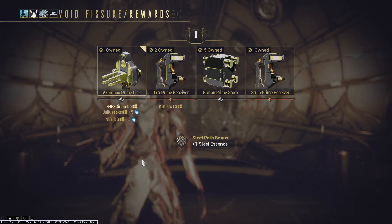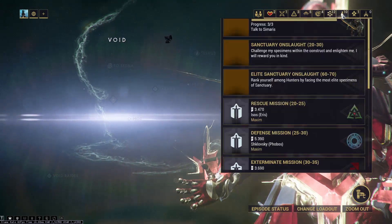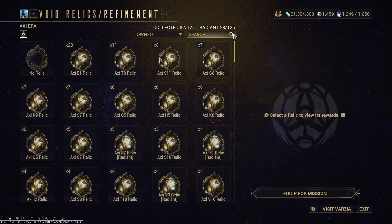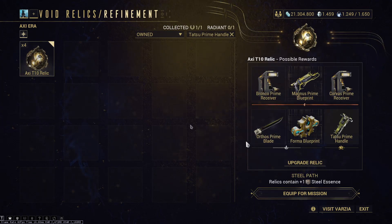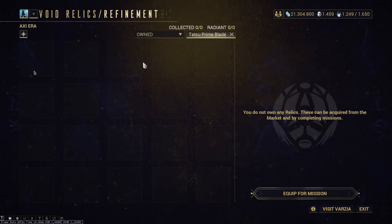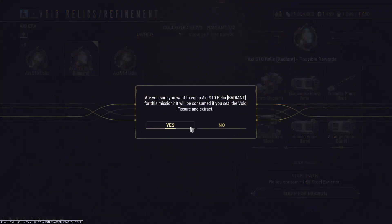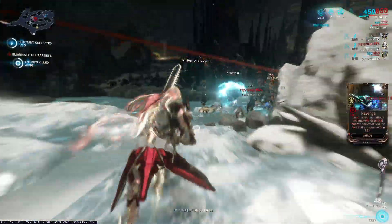That's only 25 ducats. One final relic to round out the entire thing. No prime handle here - how about Tatsu Prime blueprints? There is one, but I don't have a relic for that. Tatsu Prime handle, yes. Scourge Prime barrel - yes, yes, yes! I could afford to waste one or two relics. Oh, there's even another Tatsu Prime barrel in there as well - very welcome. A lot of reactants right here, very nice.